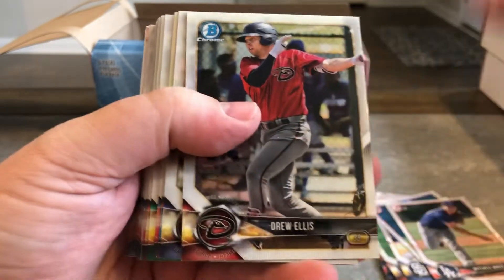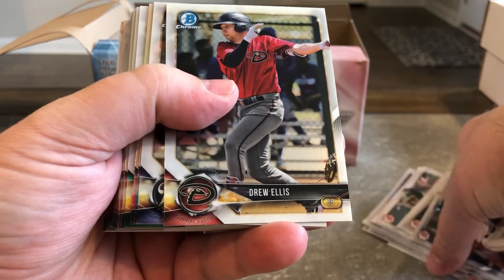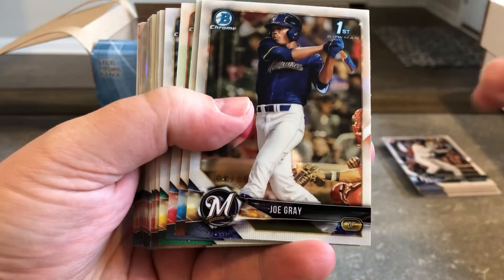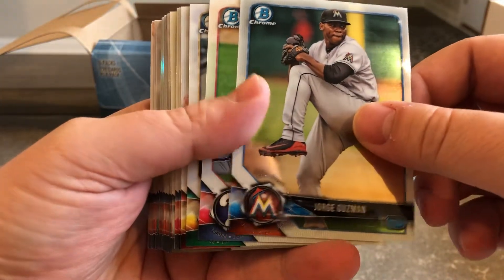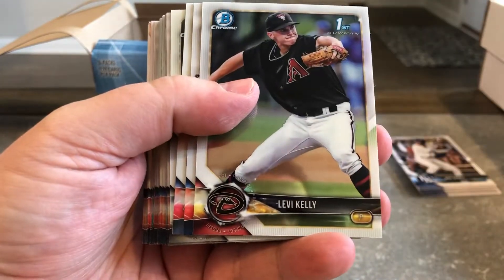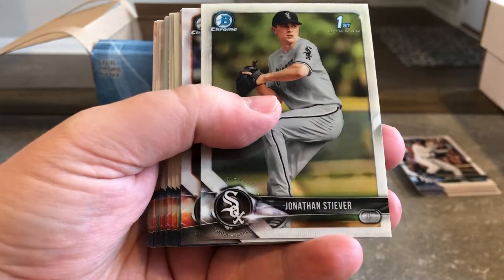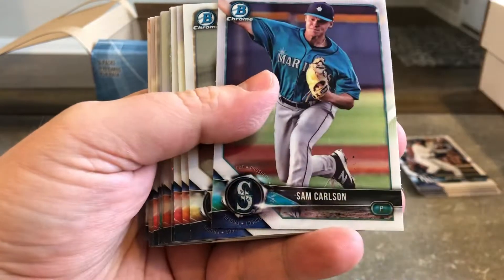These are the chrome ones. I guess you get paper ones and chrome ones. So Drew Ellis Chrome, John Gray Chrome, Jorge Guzman Chrome, Six Toe Sanchez Chrome. Carter Key Boom Chrome. These are all the chrome ones.